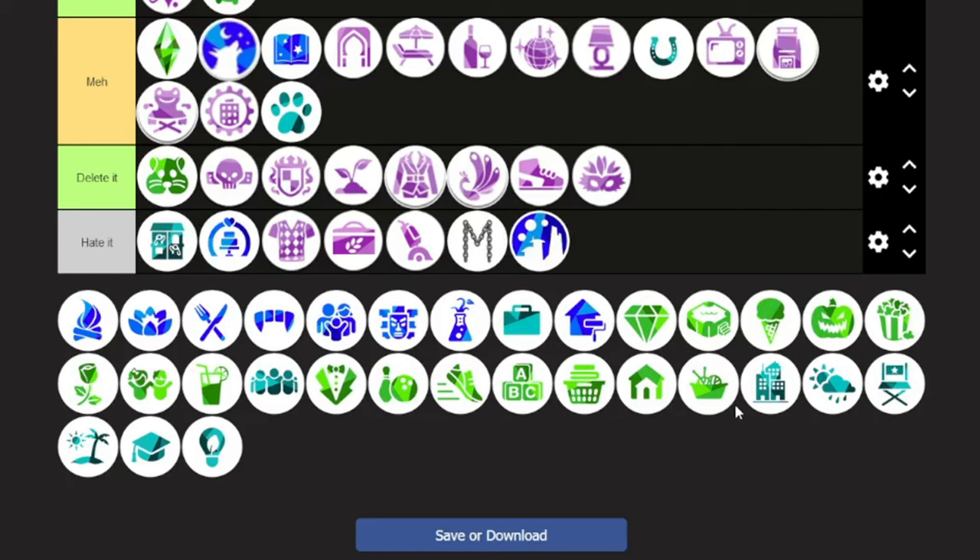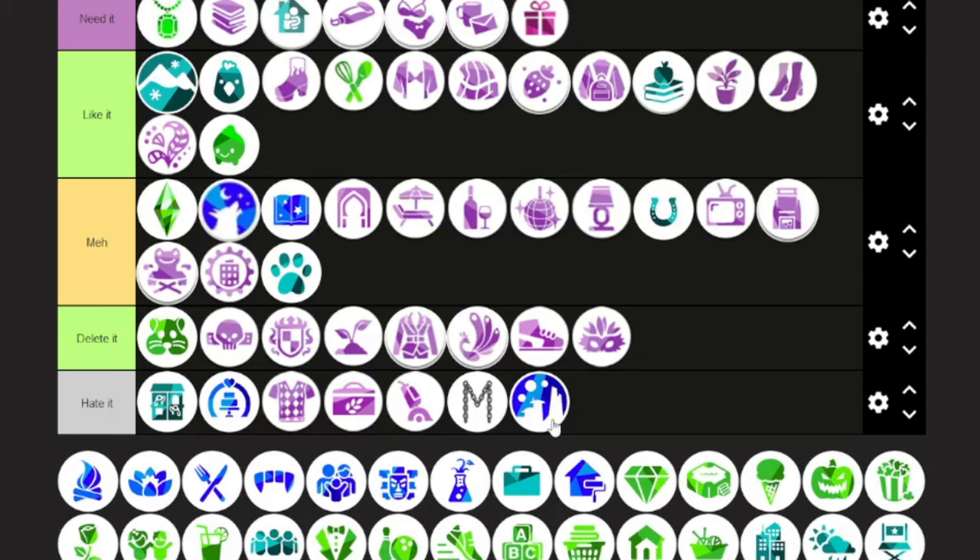Get Famous — the fame system was okay and the acting career was fine, but it got repetitive. Once your Sim became a level-five famous person, they just get stalked everywhere and people start fainting around them. It was very challenging to keep up with, and I didn't enjoy it.